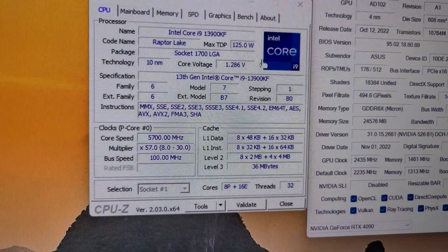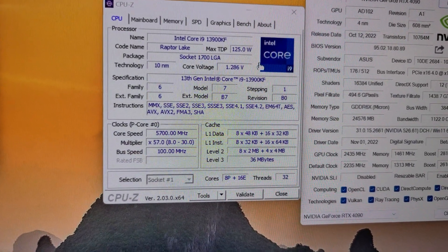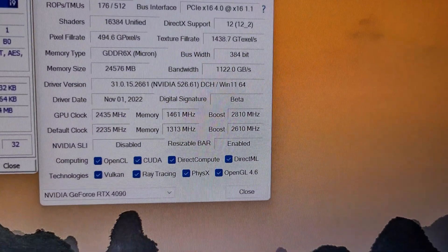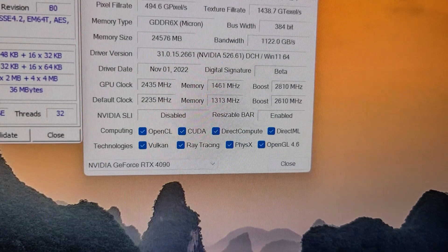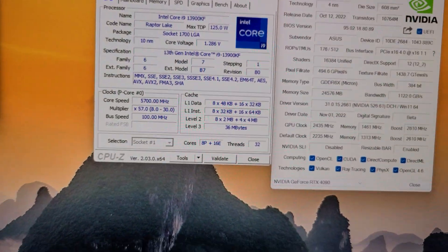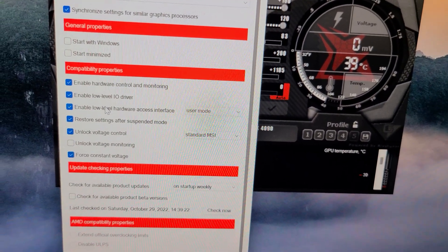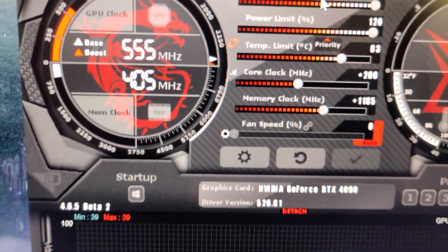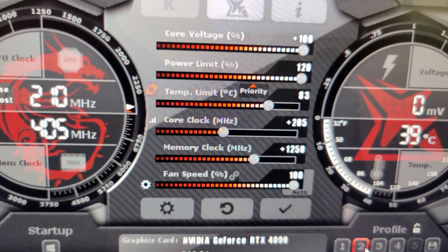If you like seeing gaming and overclocking content with my i9-13900KF CPU, it's always running at 5.7 gigahertz at 1.285 volts set in the BIOS. My ASUS Strix RTX 4090 has always been overclocked for all gaming tests. In MSI Afterburner: core voltage at 100% with force constant voltage enabled, core offset at +200 megahertz, and memory at 1185 - though my max stable is 205 offset core and 1250 memory.